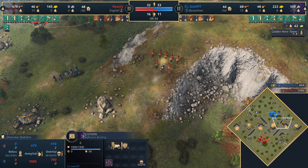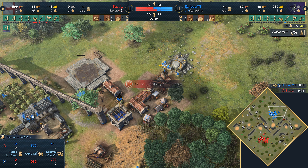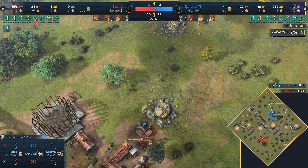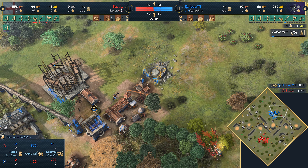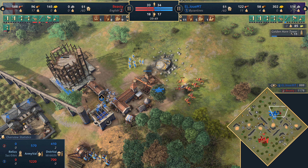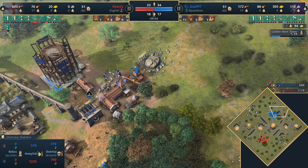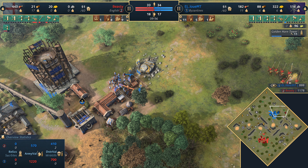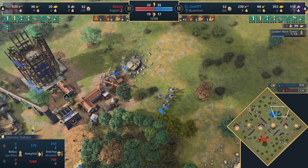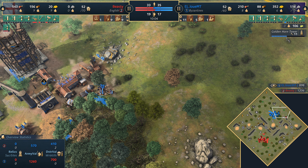That's a lot of horsemen going across — Beastie's going to try and make a powerful push onto the back gold. But the map generation has been really kind for the Byzantines — two back golds means Beastie will have it a little bit tricky to pressure. There comes a point that even horsemen numbers are a bit tricky to deal with longbows — you'd have to have a lot of horsemen and dive in. Longbows get a lot of value in big numbers.